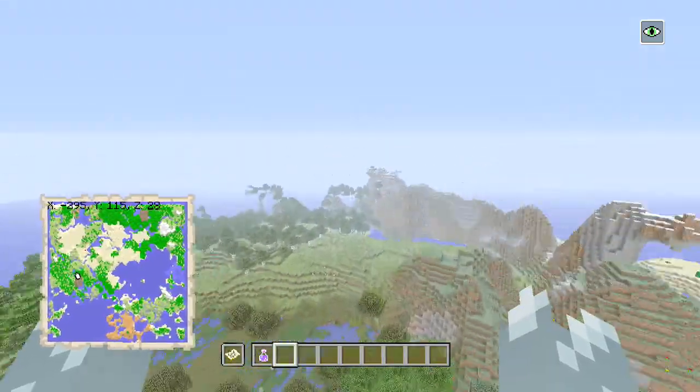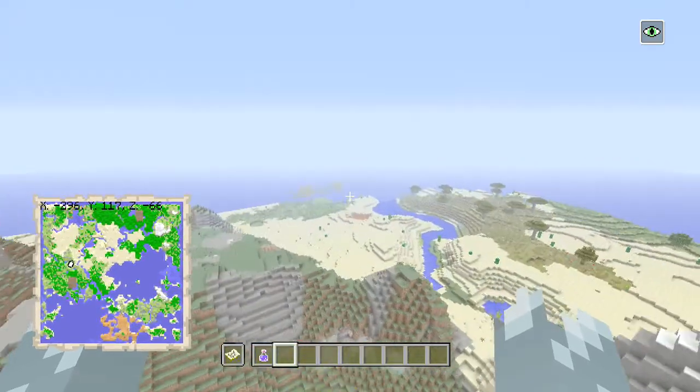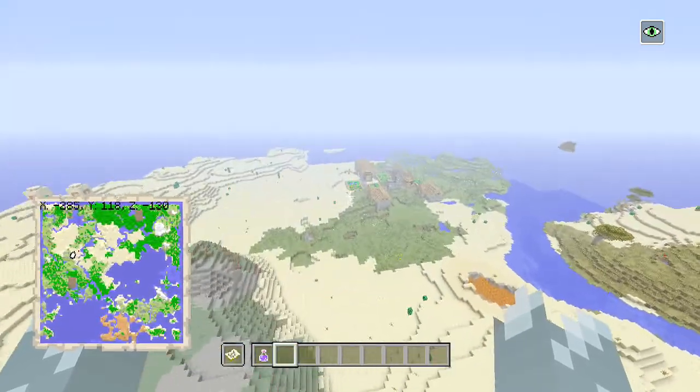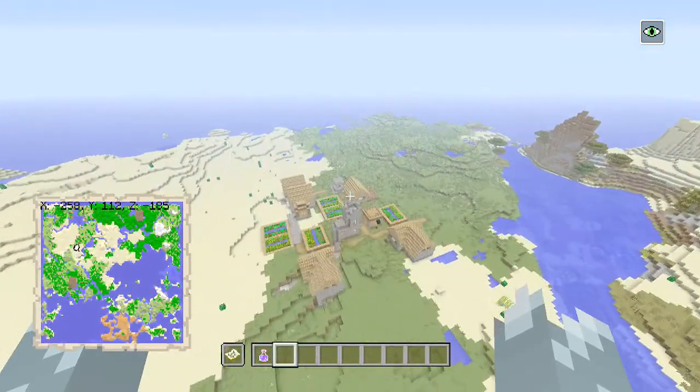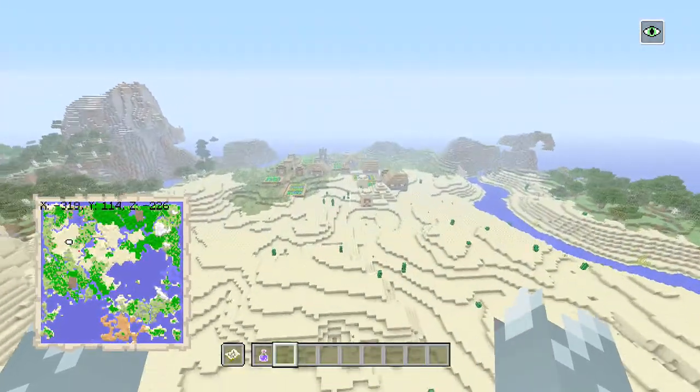Continuing past, you can see a pumpkin down there, so if you wanted good access to pumpkins - and you can get melons inside the jungle biome as well. So here are our two villages. Here's the first one dead center of the map.